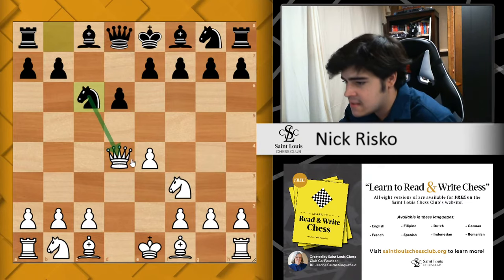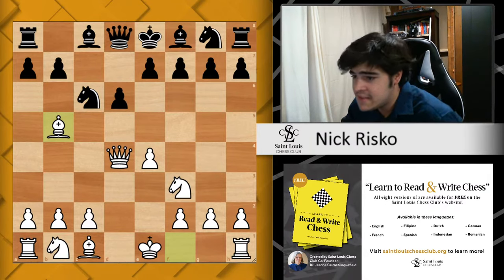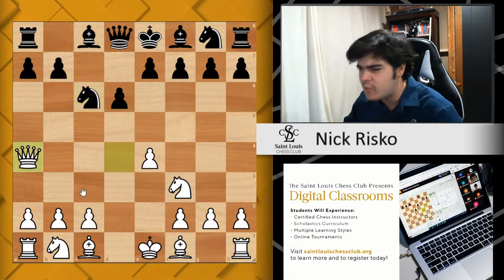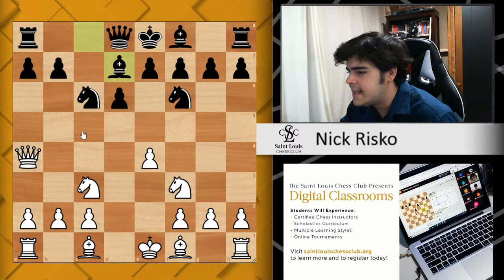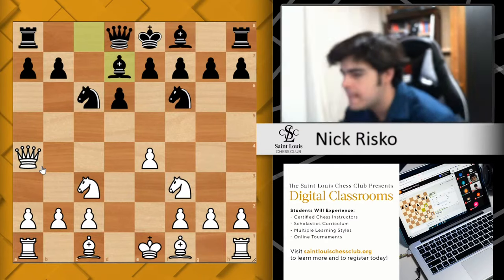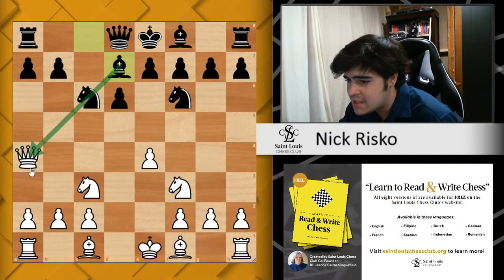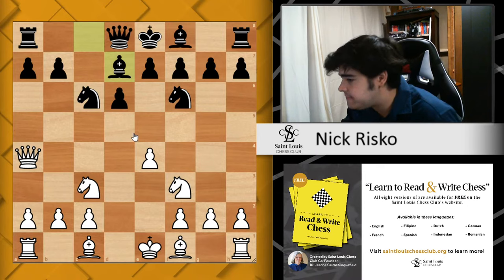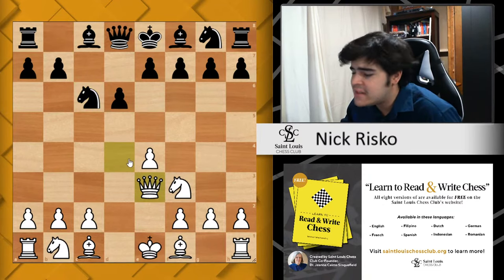So now we've covered all of these sidelines for black. Now let's get into the main line. The main line: knight c6, attacking the queen right away. As I mentioned earlier, the main move is bishop to b5. There are two alternatives you do see at higher levels: queen to a4 and queen to e3. We'll cover queen to a4 as it's a little bit more dubious. Black gets knight f6, and after knight c3 protecting, the database statistics show white has had particularly poor results after this move. It takes a lot of courage to play this position when your queen does not have many squares, and you're going to end up making a lot of moves with the queen.